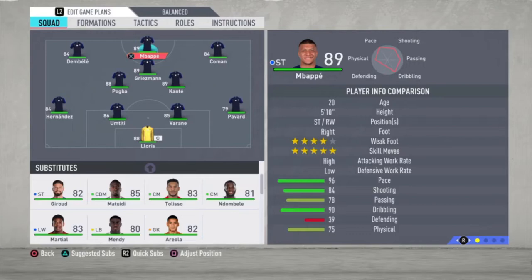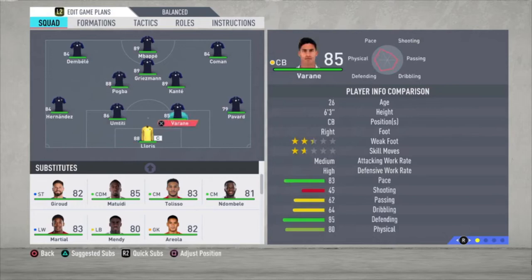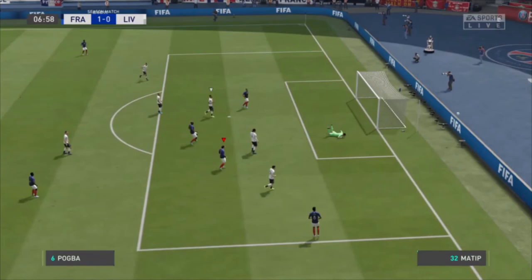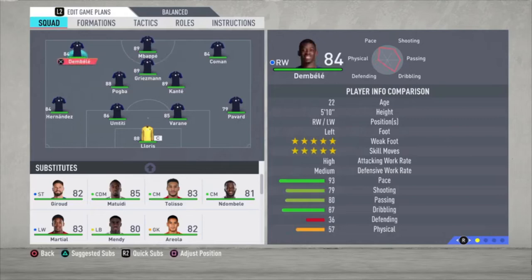The formation is a 4-3-3 attacking. I'm taking France as an example. Lloris is the goalkeeper. Pavard, Varane, Umtiti and Hernandez are the defenders. Kante and Pogba are the two central midfielders. Griezmann is the attacking midfielder. Coman is the right attacker. Mbappe is the striker and Dembele is the left midfielder.